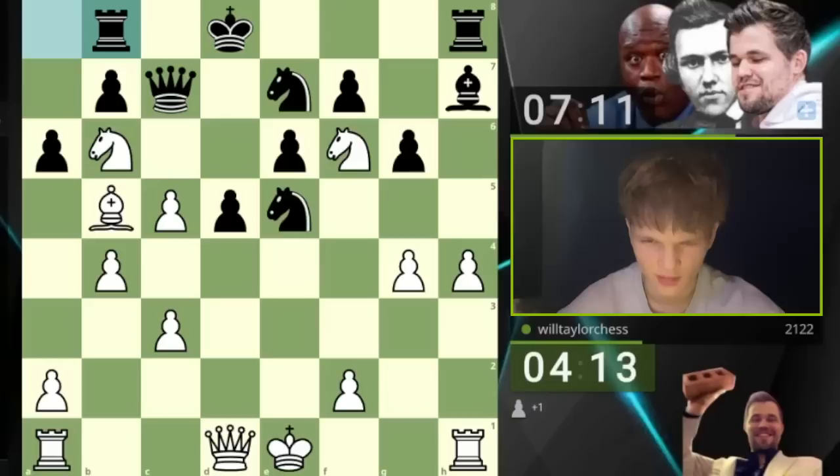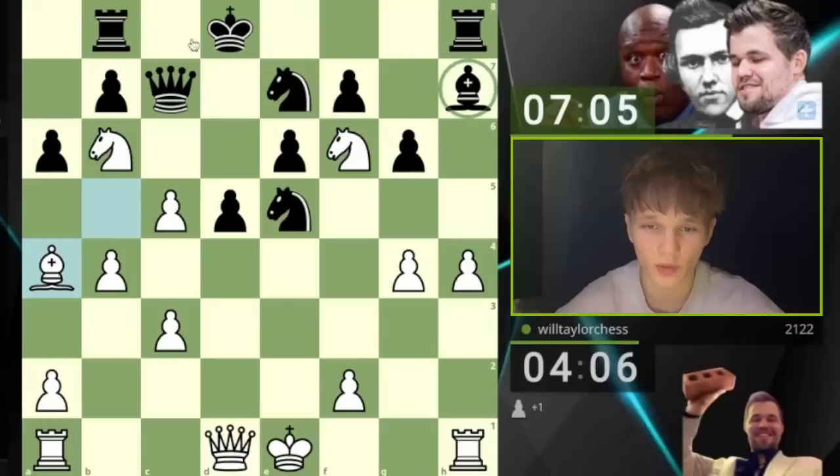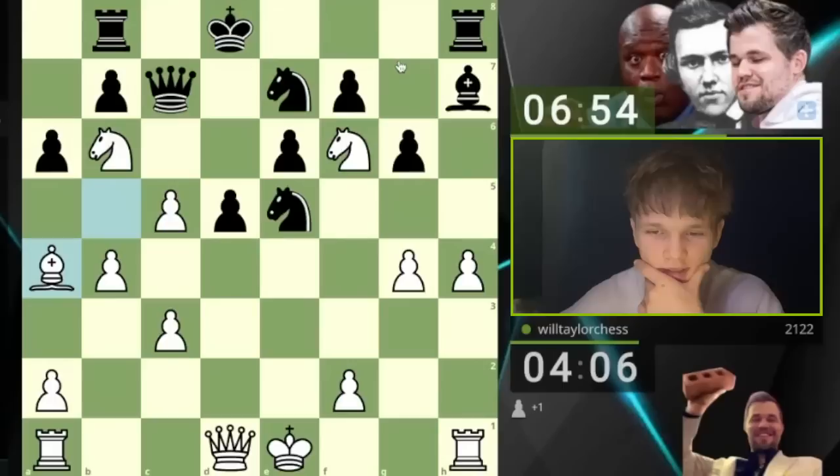Bishop to a4. I'm going to ask my opponent — what are any of your pieces doing? What is this bishop doing? What is this rook doing? What is this rook doing? Your king can't move. It is held absolutely at the mercy of these knights, which are just ridiculously well placed. And even though my king is well in the open, it's just unassailable. Knight to c6.